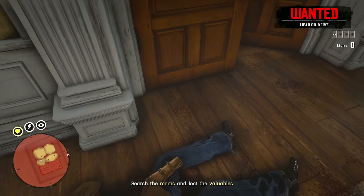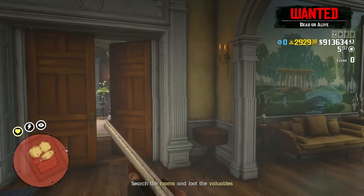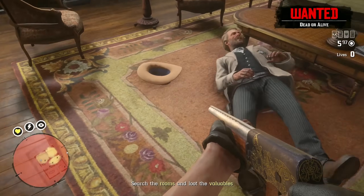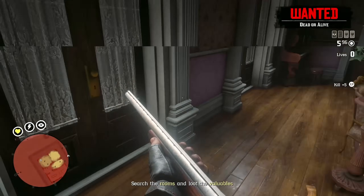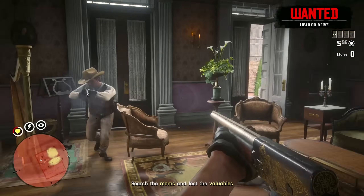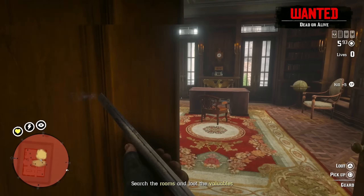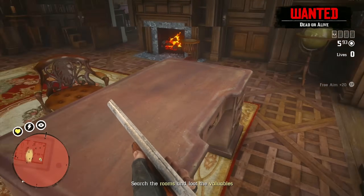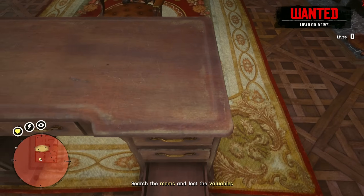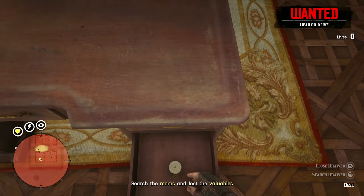And all of those will just destroy your health — it really is no joke. If there's nothing in the particular room you're searching, the icon or the little search area will go away. And if there is an item you need to search, it will show up on the map if you get close to it, so you can actually see the physical location it's in. Let's check the desk. It looks like we are going to find something — we're just going to take this gold pocket watch.